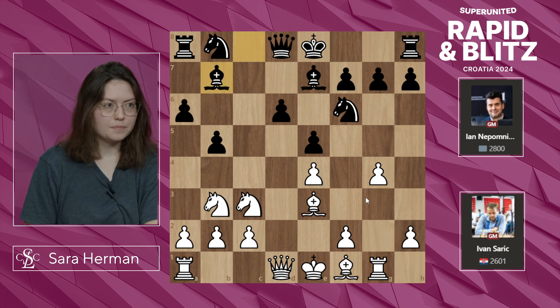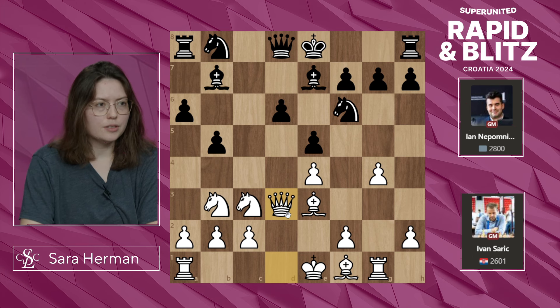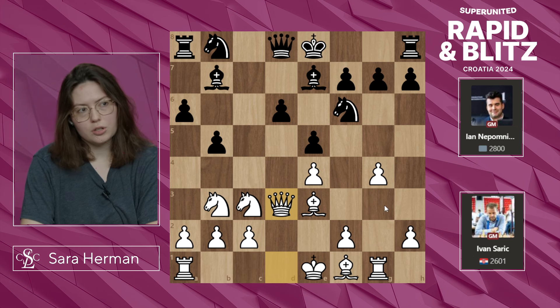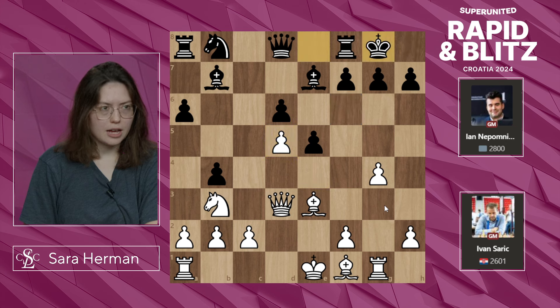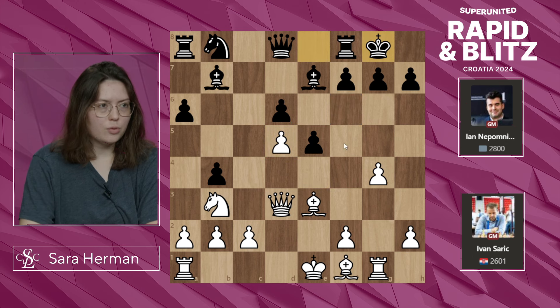So d5, g4, Bishop b7, Qd3. White is preparing castling queenside perhaps, but also with the queen on the third rank there could be some potential to swing over. D4, Nd5, takes, takes, castles — and now the queen is actually eyeing h7 as well.